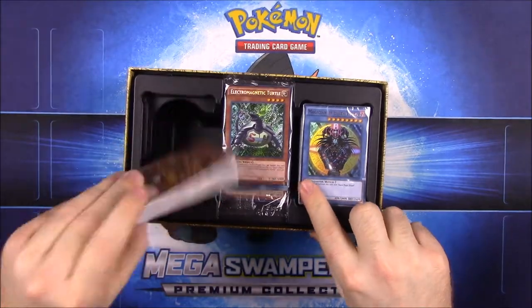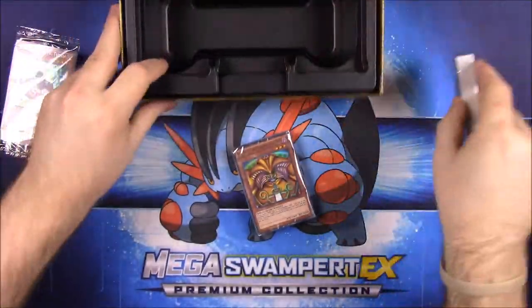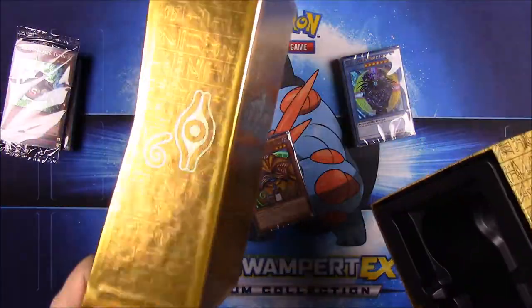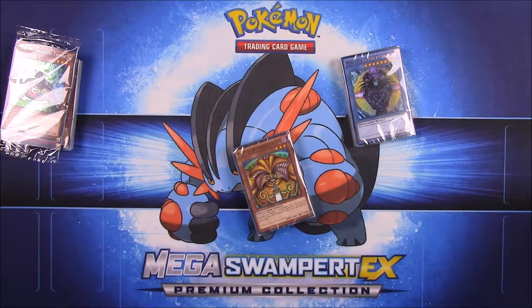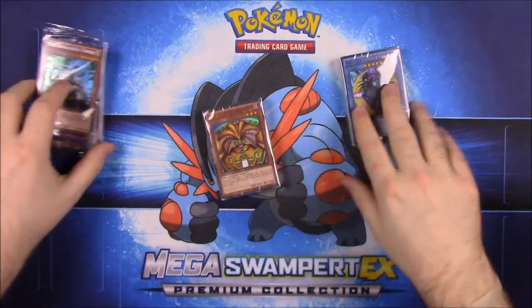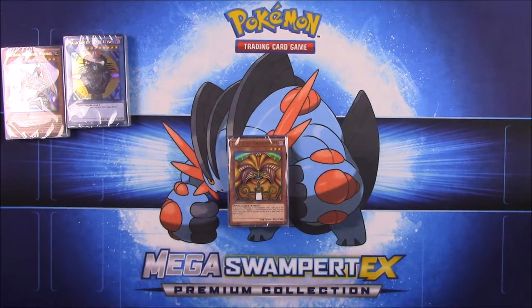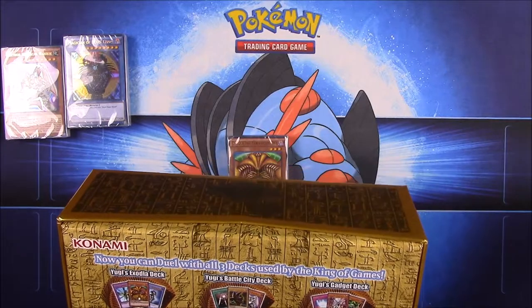I think that's why he likes to get these — they come with already pre-done decks. We'll start with the Exodia deck, which I remember most. They come in cool little gold boxes with Egyptian artwork on them. We'll first open this little additional pack, which I think are bonus cards thrown in.